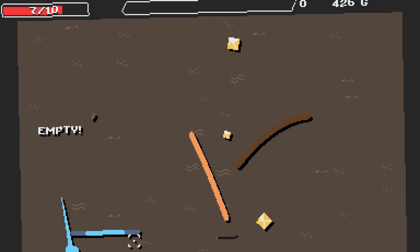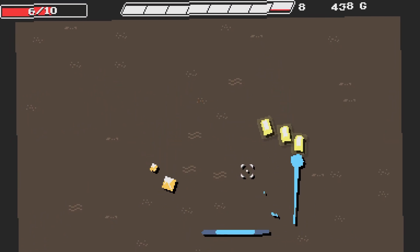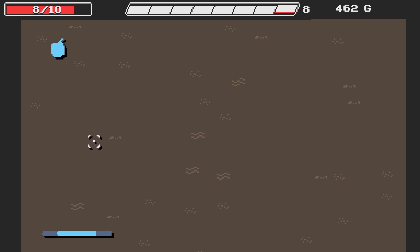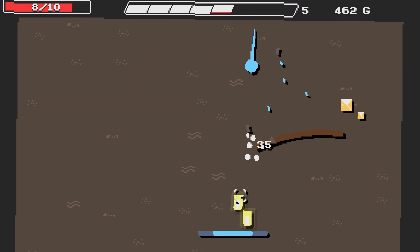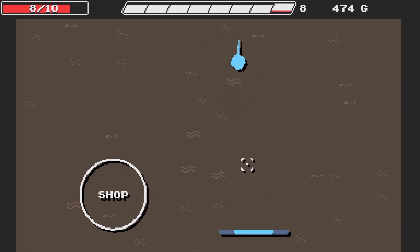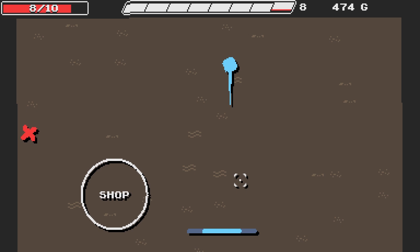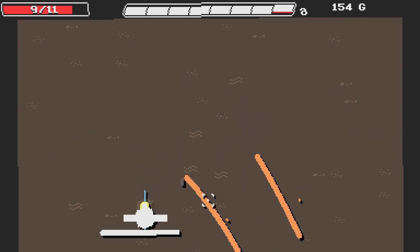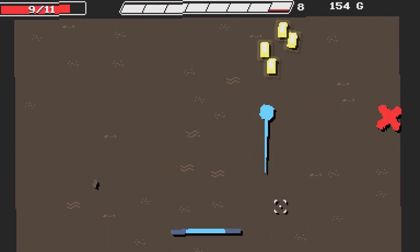We're taking a lot of damage. This is rough — I might have to spend some money on food. As soon as you kill a few of them it's not that bad. There's a heart — take that. I'm going into the shop, just going to go max HP. That's pretty much all you can get in the shop — HP things. It's not too bad.